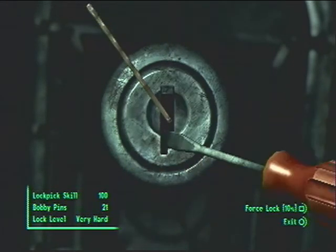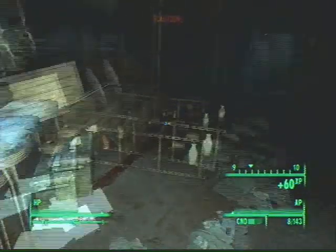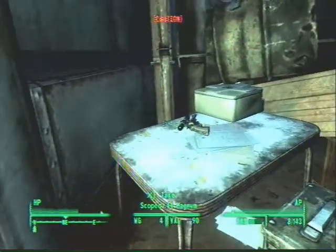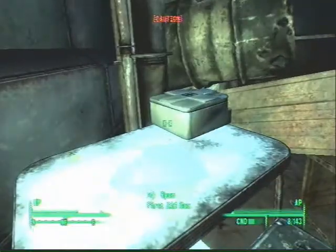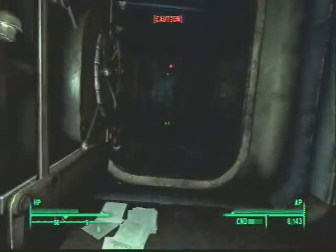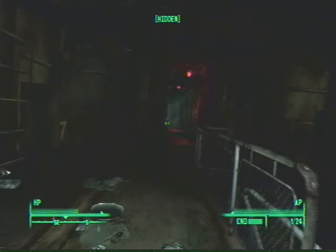The place is somewhat booby-trapped. That ammo box should always have .44 caliber rounds for the scoped .44 over there. Make sure you get the mine off first. Down the hall, you'll see in the next area — the hallway — there's some gas fumes going there.